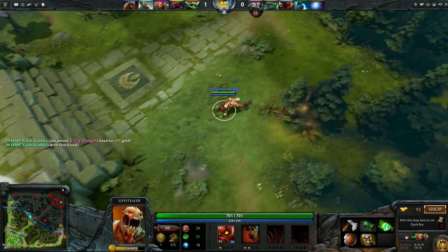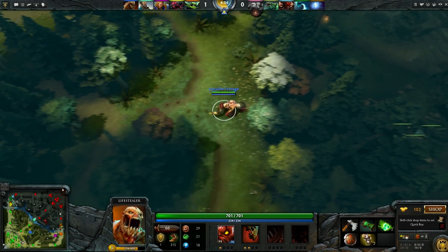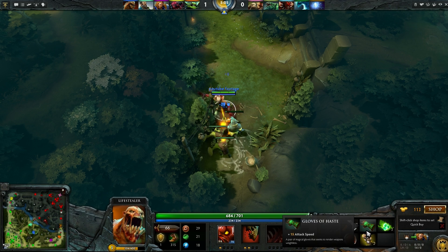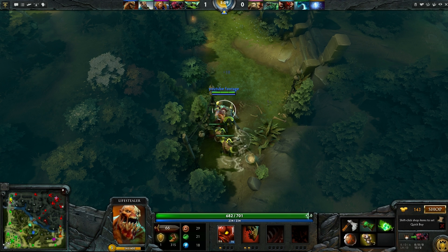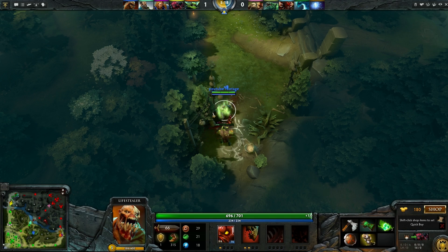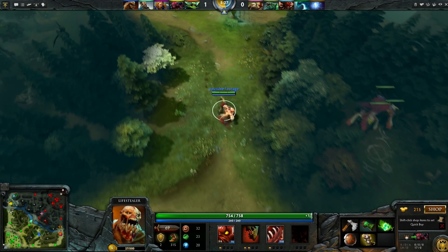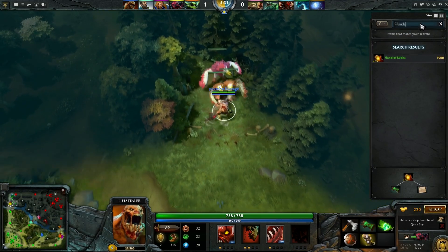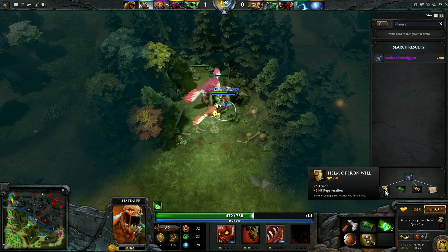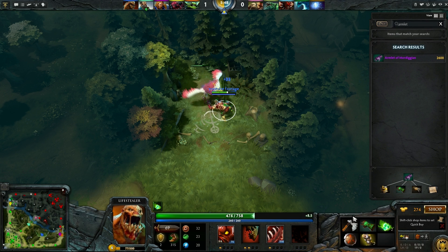Looks like our Kunkka got first blood on the Pudge, which is a great start. You don't see Pudge get first blooded very often. Going back in the jungle, I have a pretty decent setup now: Quelling Blade, Stout Shield, and Gloves of Haste. There is absolutely no reason I should have to go back to base barring conflict with enemy players — I can sustain myself indefinitely. The next item I would typically go for, if it was a fairly passive game, is to start immediately on my Helm of Iron Will to build into an Armlet. The Helm of Iron Will will allow you to jungle indefinitely with its armor and HP regeneration. Lifestealer is that good — you will not have to go back to base if you have this item in conjunction with a Quelling Blade and Stout Shield.